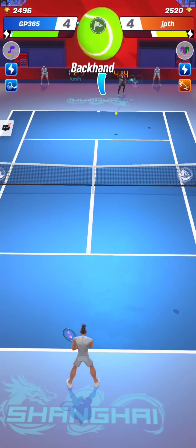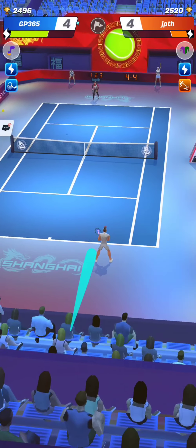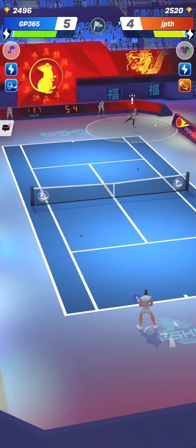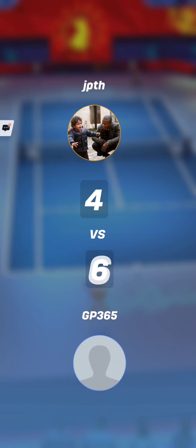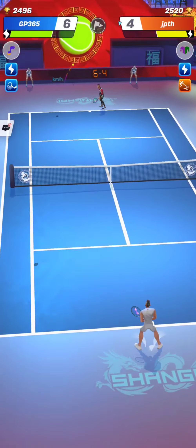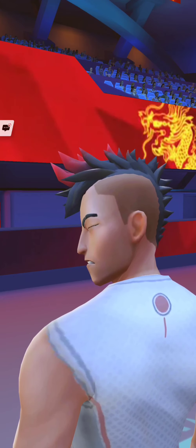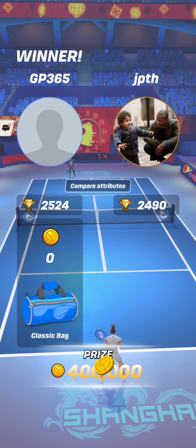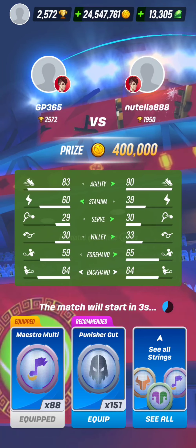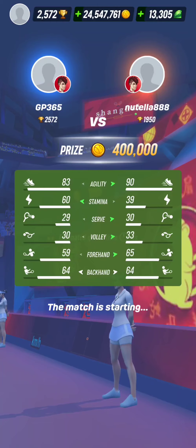If you succeed in making the rally last a long time, you have a big chance to win it. Look at how the stamina bar of this opponent is going down — moving to the yellow status, then to the orange one. He can barely move afterwards, and that's very easy for you to end the rally and win the point if you have more stamina.